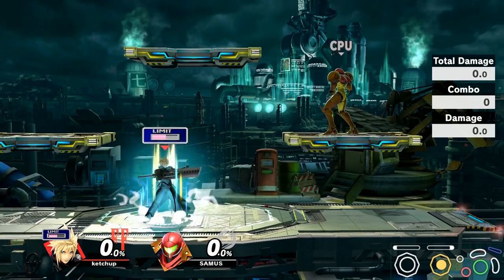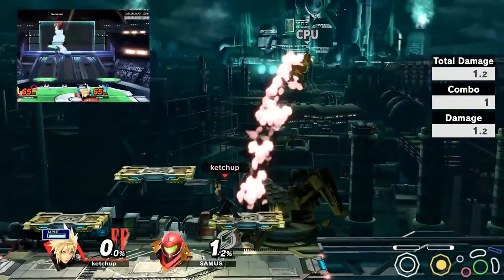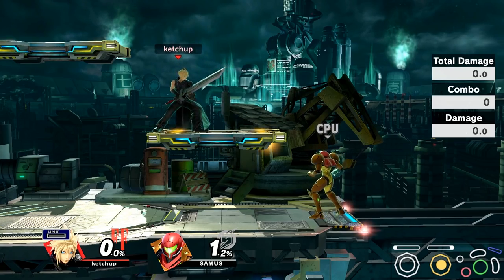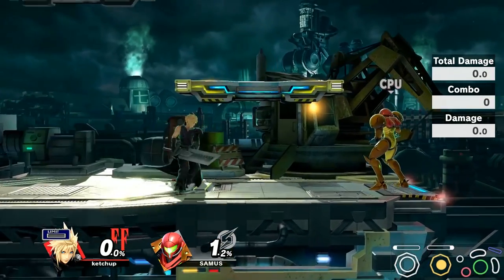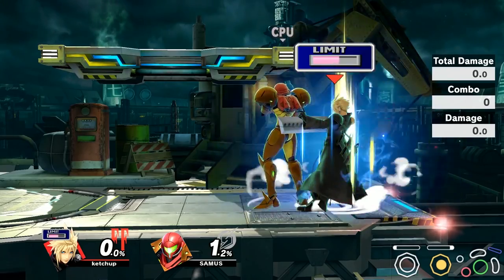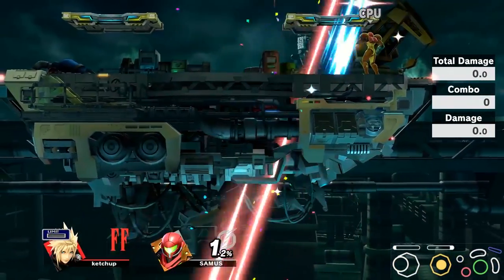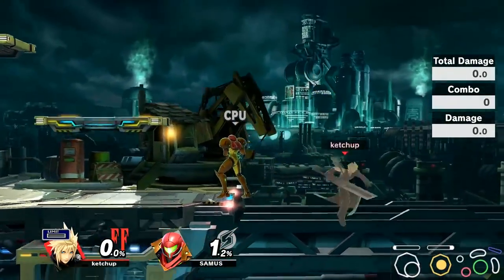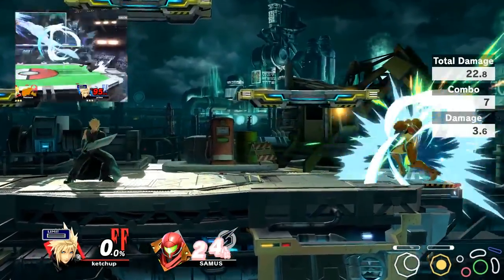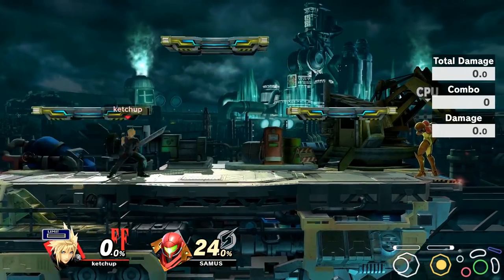Then you have Finishing Touch, which will replace Down B. Instead of charging Limit, you will do Finishing Touch, which is an extremely lethal attack that actually does about 1% damage but it kills really early — most people around 60 to 80%, and some lighter characters around 50 something. Then you have Climhazzard, and when you have Limit Climhazzard, the main advantage is that it travels much further, making Cloud's recovery that much better. Finally, for Blade Beam, you have a very powerful and damaging projectile that goes really far compared to regular Blade Beam.